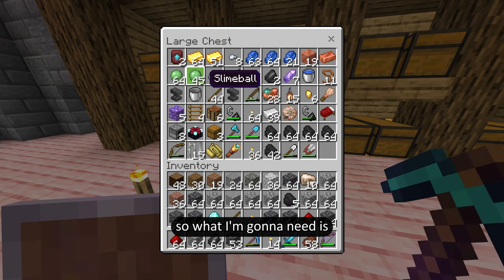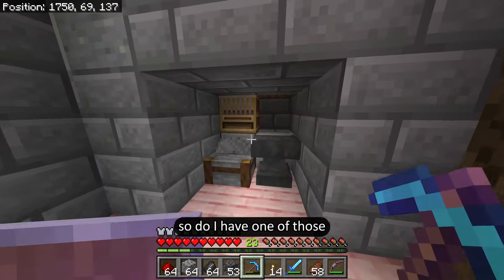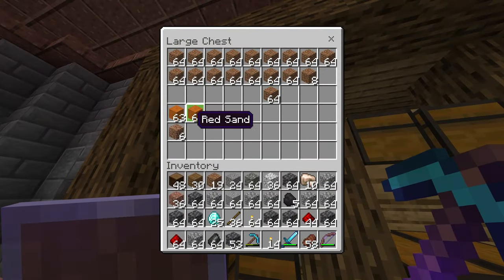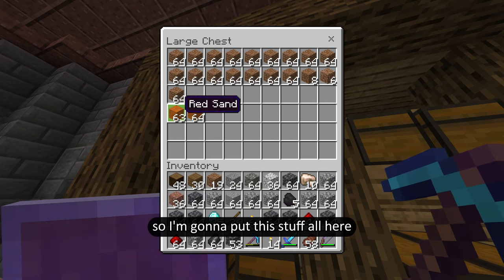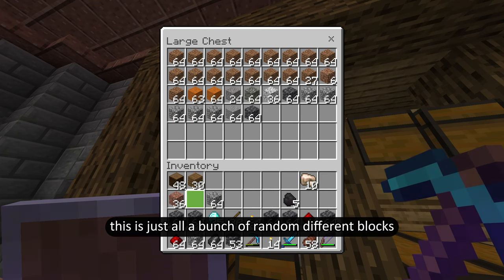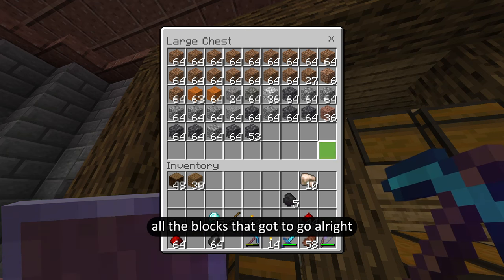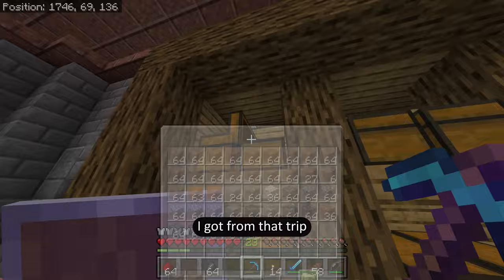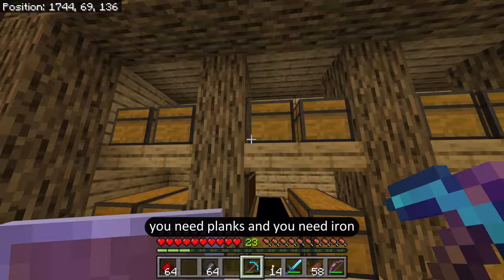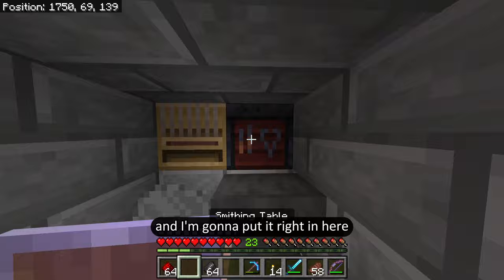I'm going to need a smithing table. Do I have one? No. To make one you need planks and iron. I'm going to make one and put it right in here. First I'll empty out my inventory — organize this another time, it's just a bunch of random different blocks right now. All the blocks have got to go. This is the only actual good stuff I got from that trip.